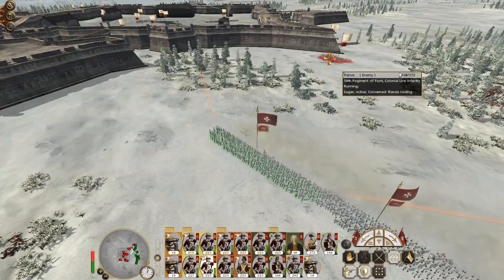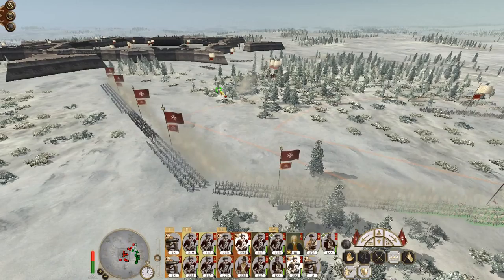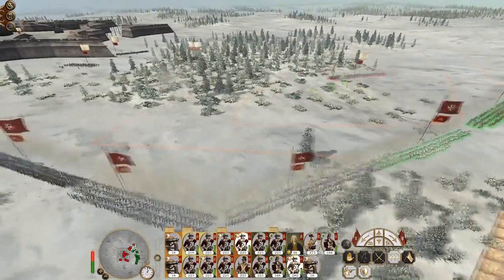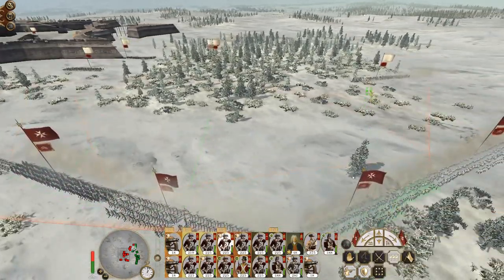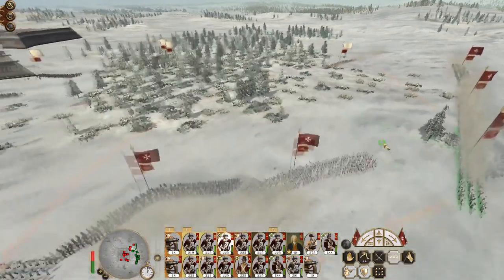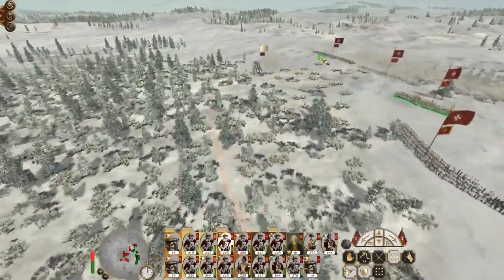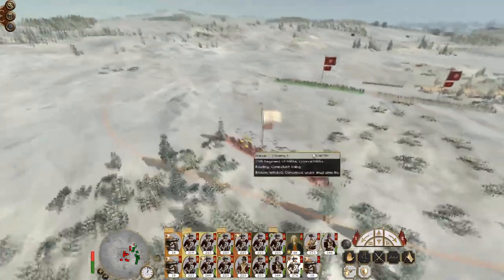Even if there's nothing going on on the right flank, we can at least get into a position where we dominate the right. Because unless they procrastinate — look at this — I'm not even doing anything, so at least by pushing up here we're getting involved.